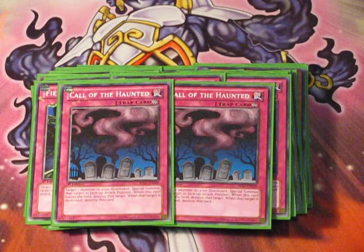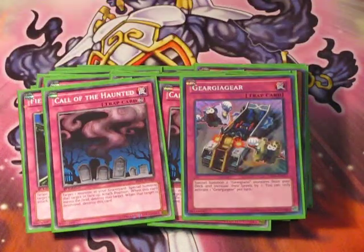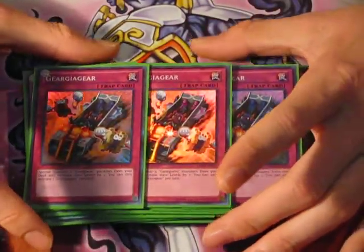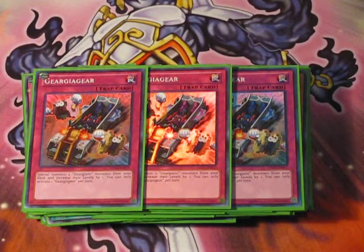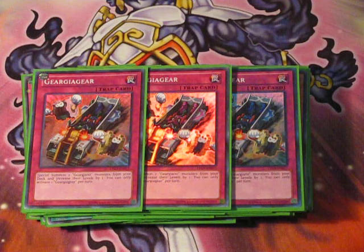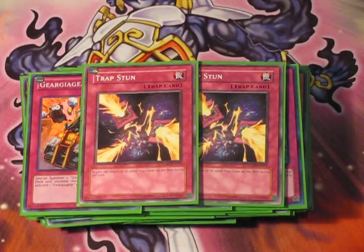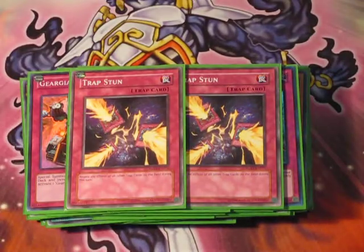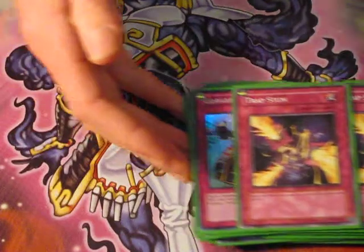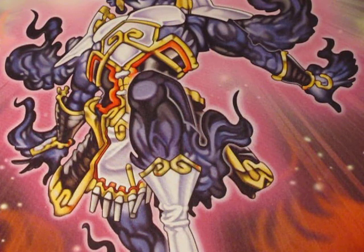Now for the most broken and best card in the whole deck — you guessed it — GearGear, which we run obviously triple so we can draw into it, especially easily with the Upstarts. Basically getting one of these in your hand is really easy, and it's basically a Gear Giant X in a trap card that special summons it from the deck, so it's really good deck thinning. If we go into this, get some searches off with an Armor set, and combo it with having the traps done, we can basically win from there — dealing 8,000-9,000 damage for game almost every time. That's it for the main deck, 40-card main deck, and I'm really happy with it.